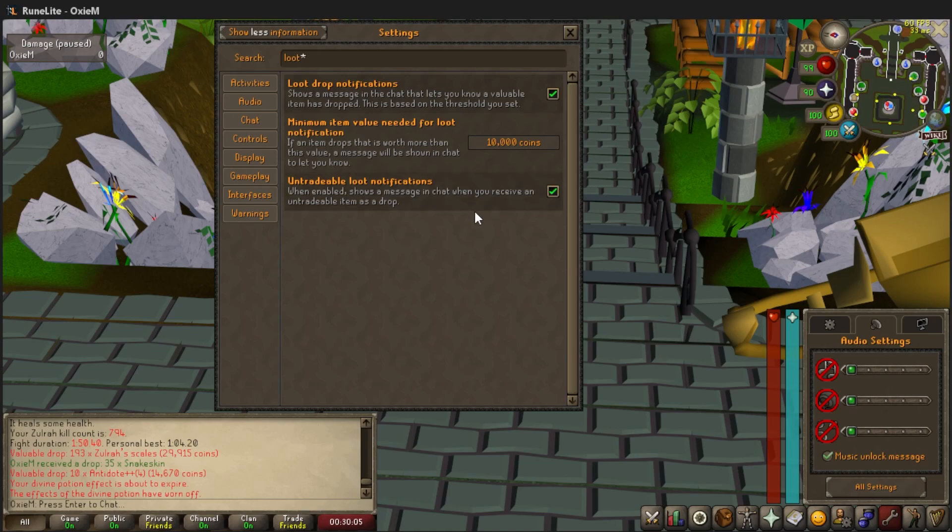Finally, untradeable loot notifications will proc every time you get something that you can't trade — every time you get a dark totem piece, or an ancient shard, or a mossy key, something along those lines, it will show up in the chat box. It is highly recommended to have this box checked off as well, because again, you never know. This is a vanilla feature in Old School RuneScape, so that means you can use it on any client, on any device.